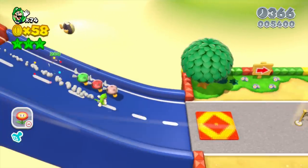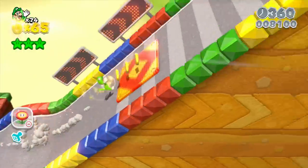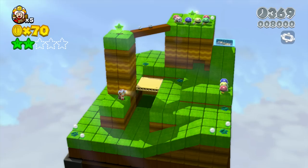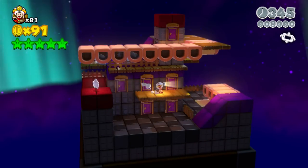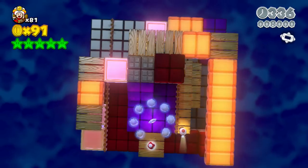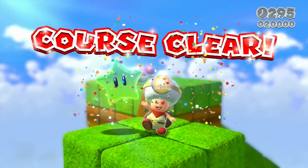Beyond traditional Mario controls, Super Mario 3D World introduces a whole series of levels with Captain Toad, which have players walk around in small three-dimensional spaces to collect five Green Stars. Captain Toad is unable to jump, meaning players must rotate the camera to view the course from several different angles to find the path forward. Captain Toad levels are an interesting brand of puzzles that offer a wonderful sideshow without distracting too heavily from the main attraction.